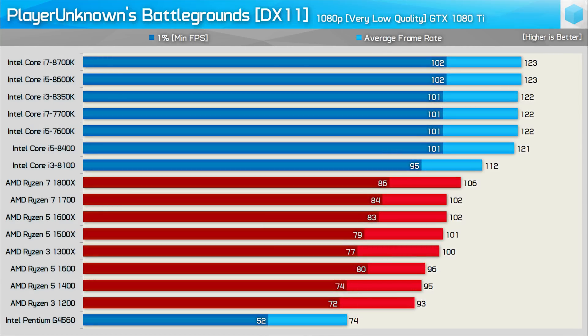First up we have the very low quality results. Here the visual quality settings are set to their lowest value, so this should remove the GeForce GTX 1080 Ti as the performance limiting component. That said we are clearly seeing a GPU bottleneck here with the majority of the 7th gen and 8th gen Core processors. The GTX 1080 Ti looks to be good for only about 120 FPS on average with dips to about 100 FPS. Previously when testing with the ultra quality preset the 7700K and R5 1600 delivered the same performance, but here we see that the 7700K is 20% faster than the 1600X as the Ryzen CPUs appear to be struggling in comparison.